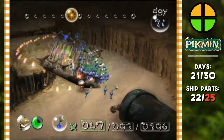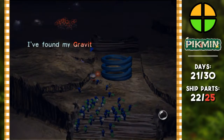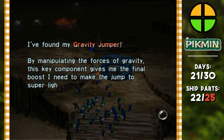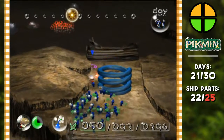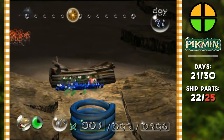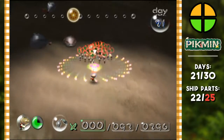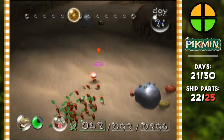What I can do, since we have so many blue pikmin, is take the red pikmin back once they finish the bridge — actually have the yellows ready once they finish the bridge — then go get the bomb rocks, and then we can take down that wall. We figured it out. I found the gravity jumper. By manipulating the forces of gravity, this key component gives me the final boost I need to make the jump to super light speed. You guys work here — you're actually pretty fast. Red team, carry this back — actually wait, I want y'all to carry this back, it takes a while.